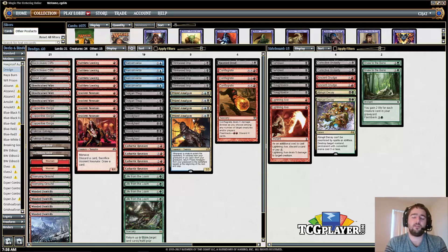Prized Amalgam is super important to the deck. You'll be able to get these back from your graveyard, and this is probably the most important win condition — a lot of the time you will just flood the board with 3/3s, and if your opponent kills one you can get them back. Haunted Dead is another discard outlet and a way to get Prized Amalgams back from the graveyard.